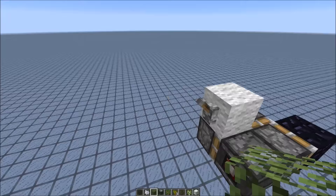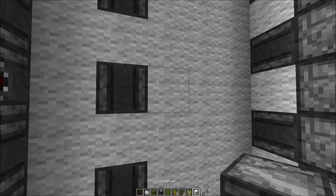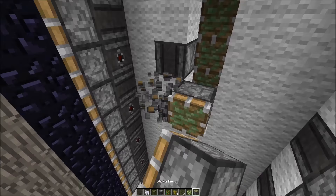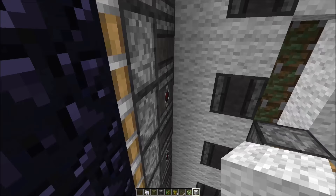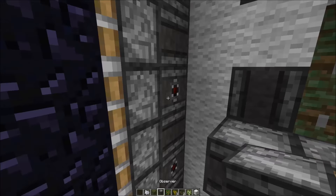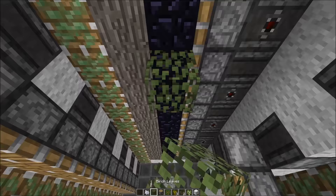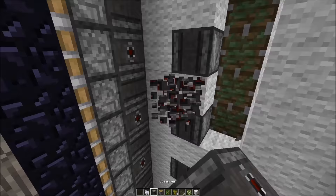I used this in the tree farm right here. So here we have observer blocks — the ones that point in this direction — helping power the triple piston extender here. This piston would be in this position and has a block in front. That's the nice behavior about it: you don't get a short pause, so it can keep the observer block extended for a while, giving the piston enough time to extend and fully retract without losing the block. That's why this is useful for tree farms. And here, those observer blocks point in that direction and are powering those pistons, which take out the leaf blocks that wouldn't be accessible otherwise.